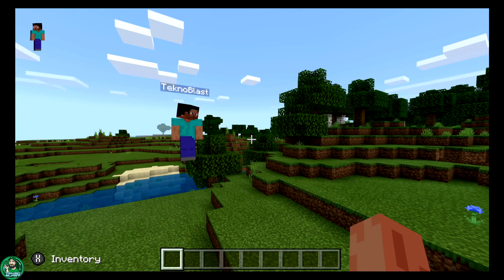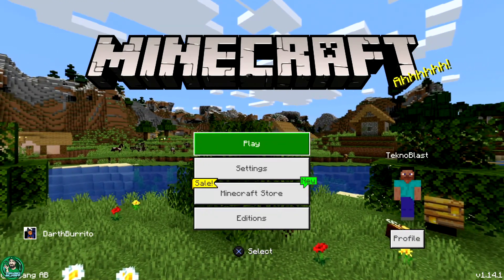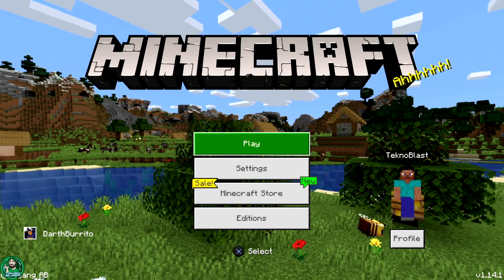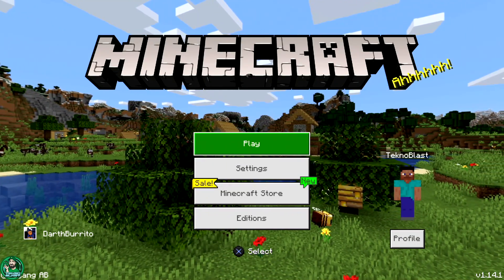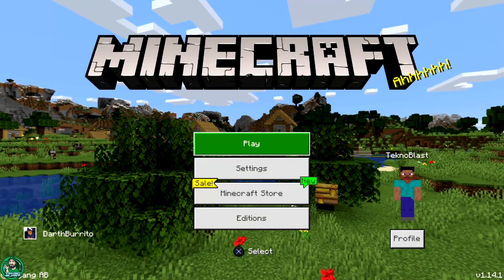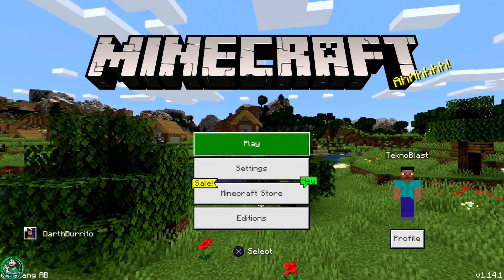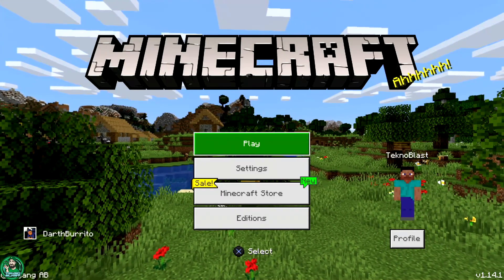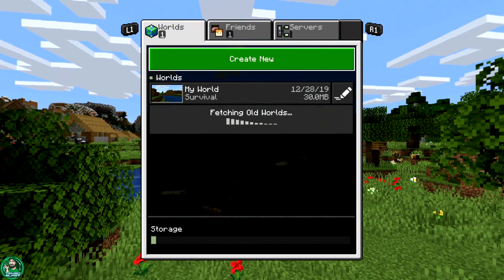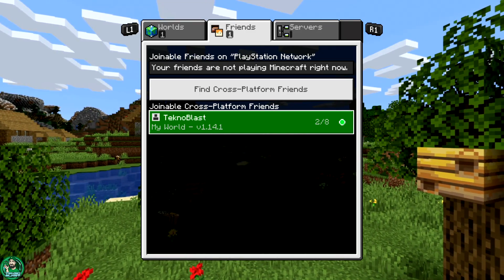Now we're heading over to the PS4 version and joining this world. On the PS4 version of Minecraft, you can see in the bottom left corner I've got my son's Xbox account logged in as Darth Burrito. So now we have three unique Xbox gamertags: TeknoBlast as the host, Mantis as a guest on the Switch, and Darth Burrito as a guest on the PS4. I'll press Play, tab over to the Friends tab — and there's TeknoBlast with two of eight players, meaning TeknoBlast and Mantis are in there. I'm going to go ahead and join.